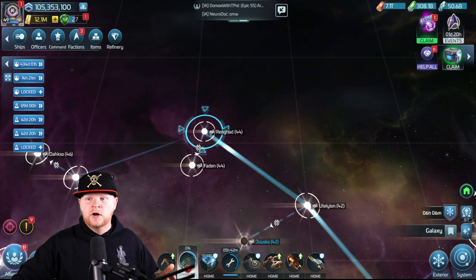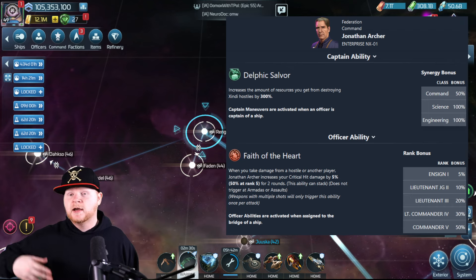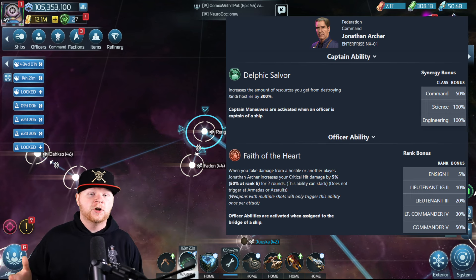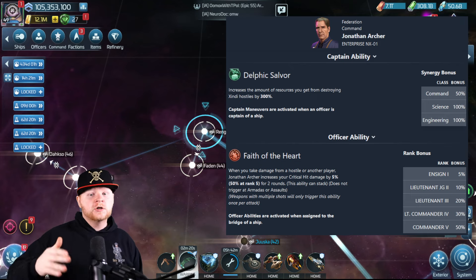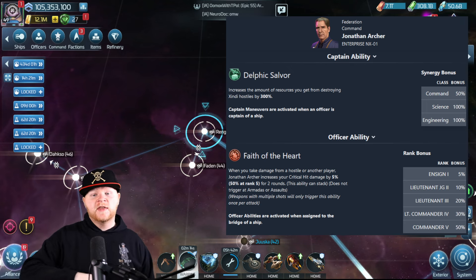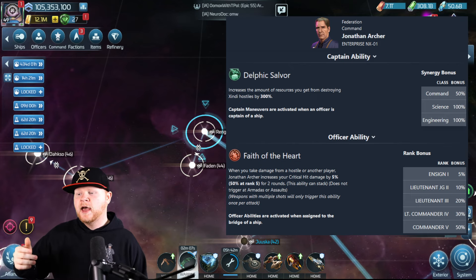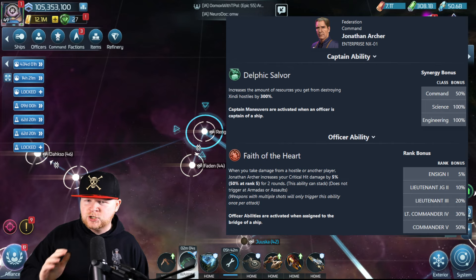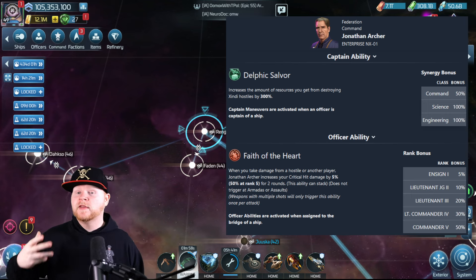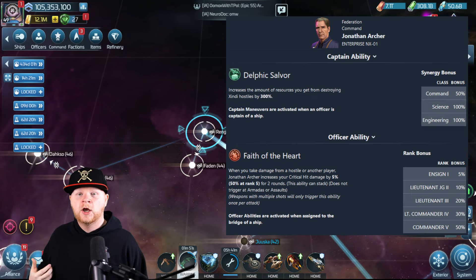Jonathan Archer and the NX-01 are made for each other, and for that they are incredibly good and incredibly valuable. The problem is it's going to take so long for everybody to get both. But is he good? Undeniably good. The below deck ability will be valuable soon once you get your favors done — you're going to need those common, uncommon export credits to make it happen. The loot bonus goes up to 500%, which people could run with Jonathan Archer, Trip Tucker, and Shran for full synergy.